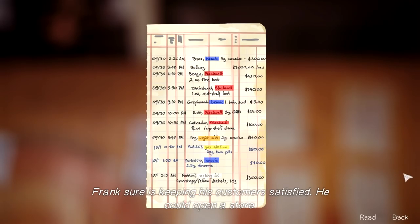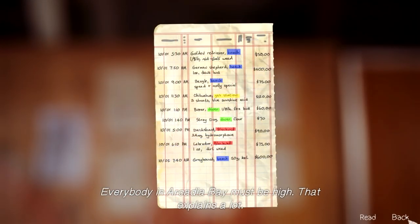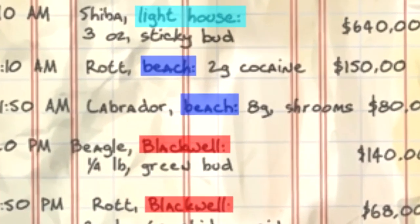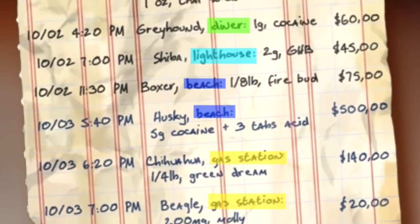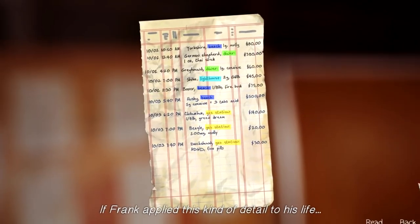Today though, I'd like to look at Frank's drug data under the microscope. First I'll highlight locations like I did with the GPS data — I'll even use the same colors. Red for Blackwell. Blue for the beach. I'm using light blue for the lighthouse, because you'd park at the beach to get there. Greens for the diner, which is likely the Two Whales, as we've seen Frank there multiple times. Yellows for the gas station.